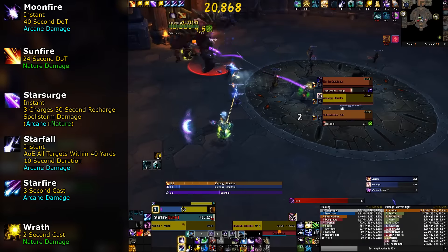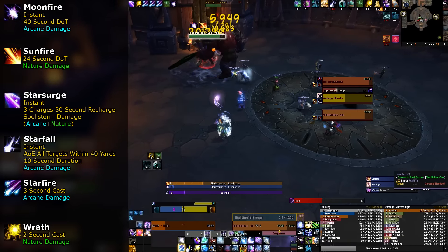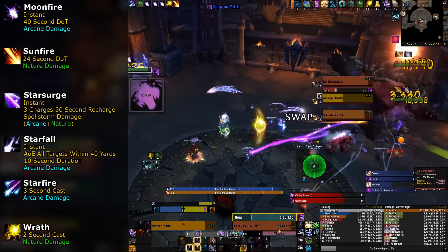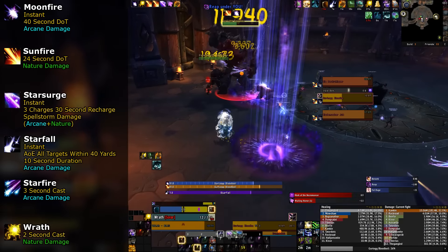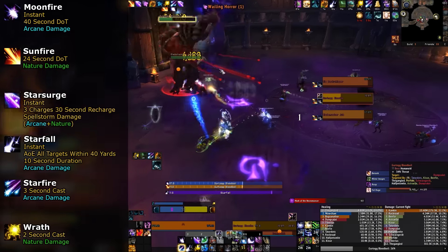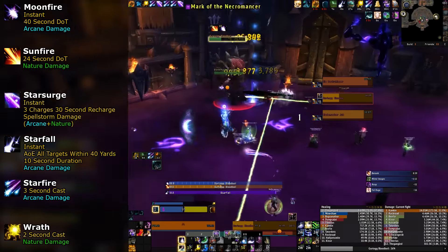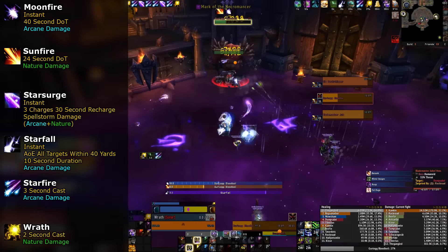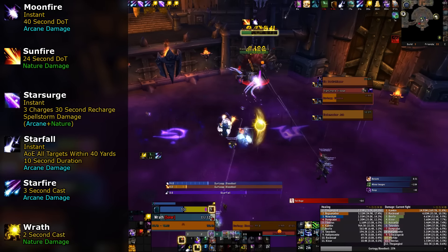Just like Star Surge usage, there's an optimal way to reapply your Moonfire and Sunfire. When you hit a peak, you get a buff that increases the damage of the application of the corresponding DoT by 100%. This is less of a big deal than the buff sounds — you should avoid spending globals on DoTs during your peaks because you should be dropping as many Empowered Starfires and Wraths as you can. The DoT application buff lasts just long enough so that you can cast it after leaving your peak when your mastery is relatively low. Don't worry too much about being perfect at reapplying DoTs; just make sure they stay up, because their damage is what gives you extra Star Surges.